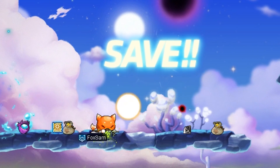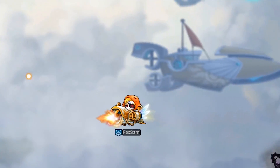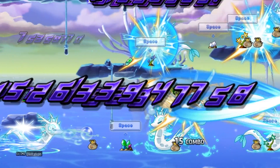Whether it's rescuing captive soldiers, storming the skies in aerial dogfights, or collecting scattered determination, your Alliance duties will whip you into primo Black Mage fighting shape.